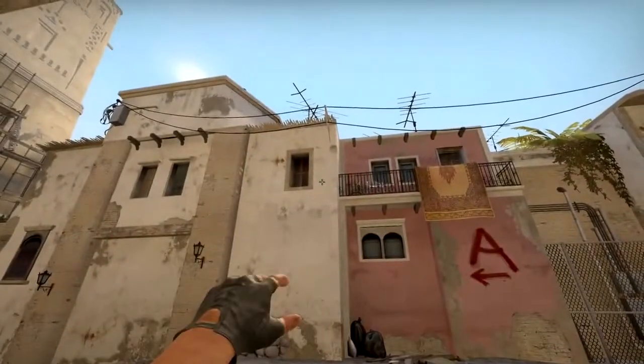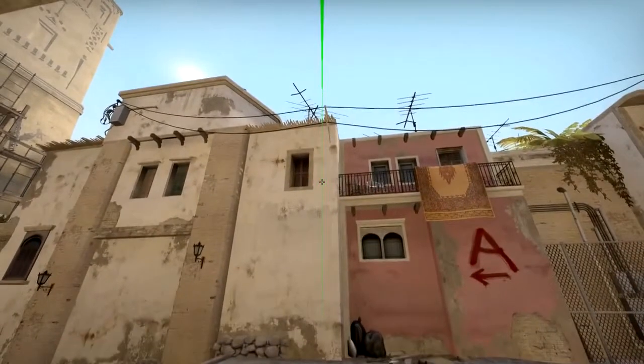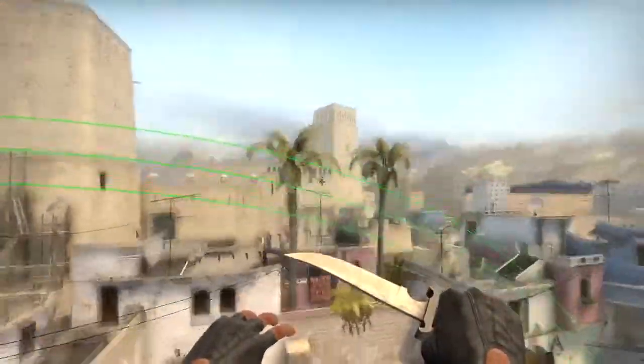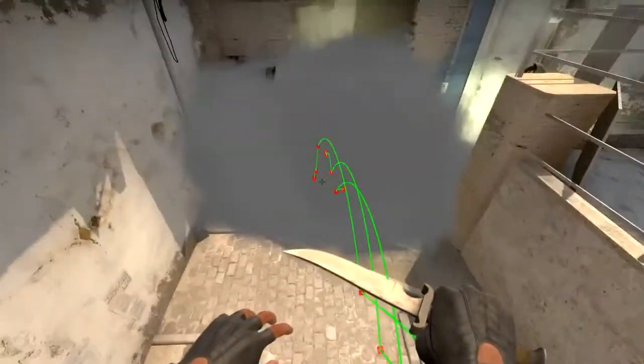Now the problem with these smokes is that it's very hard to throw them 100% consistent every time. In this scene right here you can see me try to throw the smoke manually. You're about to see how different the trajectories of these smokes are, even though I tried my best to time them correctly every time. Some of these smokes have to be on point to work, and that's where the jumpthrow bind comes in handy.